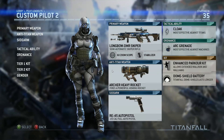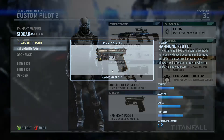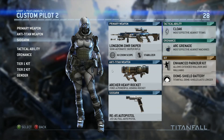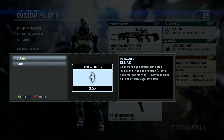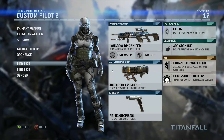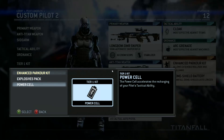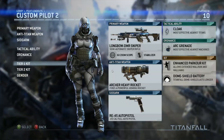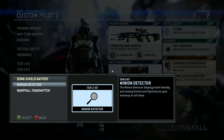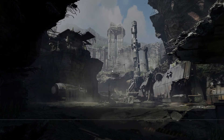I'm going to throw on the no-sway attachment — increases accuracy, no drawbacks, sure let's do that. Sidearms don't actually have any attachments apparently. I'm using cloak because I'm a sniper — for obvious reasons I can get around without being seen and snipe people. I'm using the advanced parkour kit, which seemed to help out a bit. Minion detector — that's the one I've found the most useless.